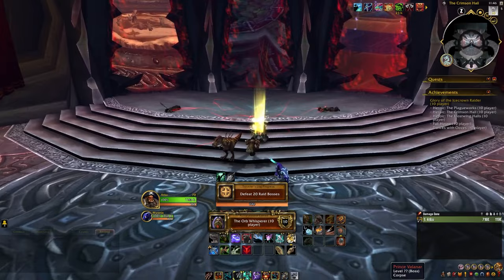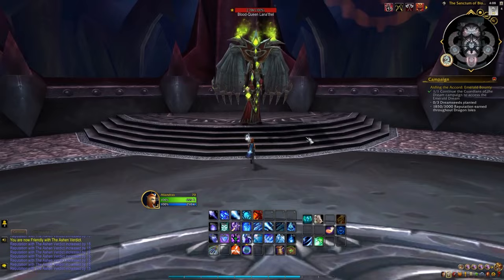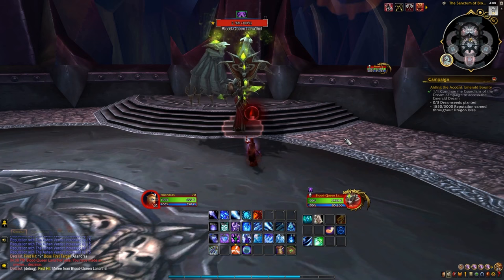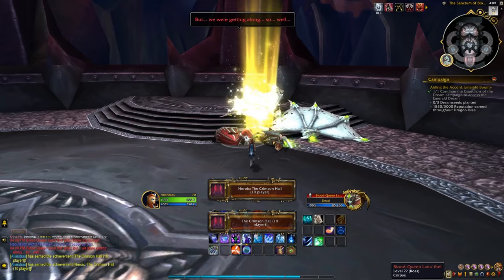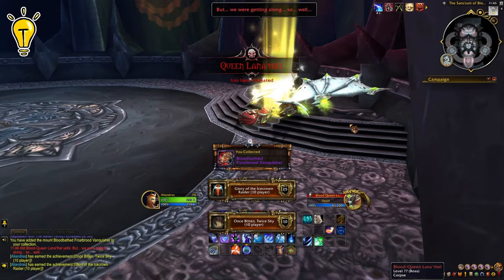Blood Queen Lana'thel will take two runs to complete the achievement. For the Once Bitten, Twice Shy achievement, you will need to kill her both as a vampire and as a non-vampire. To defeat her as a non-vampire, it is a simple one-shot. However, you must wait until a few seconds into combat to get credit for defeating her as a non-vampire — if you one-shot her prior to getting aggro, you will not get credit. For the vampire version, you'll need to wait about 15 seconds after the encounter starts and she will cast Vampiric Bite, which will turn you into a vampire for the remainder of the fight. Defeat her at this point and, along with your first non-vampiric kill, you will receive the achievement. Note: it is very important for this fight to disable everything that might proc damage, including gear, talents, and so on, so you do not kill her prior to being turned into a vampire. Also note that this is a personal achievement, so both kills must be done on the same character.